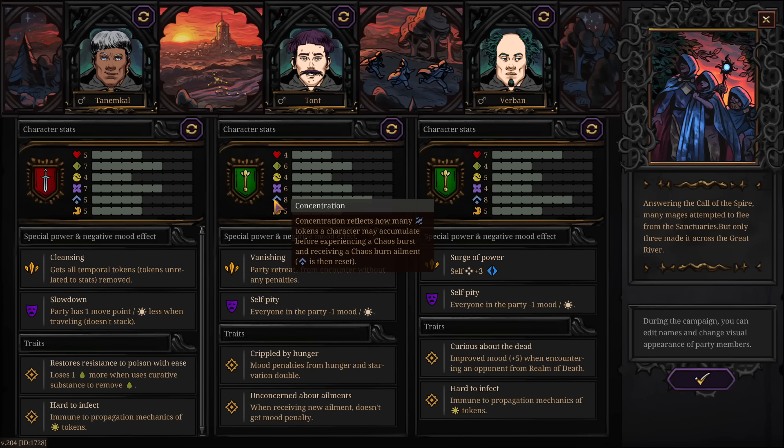It determines how much of a certain damage type they can take from magic spells, attacks, or effects before they take a permanent wound. For example, this guy right here has fantastic concentration, which makes him really good for stocking up spells because every time you use a spell component or reagent, it takes concentration. Whereas this guy has very bad health, so we don't want him targeted in combat.